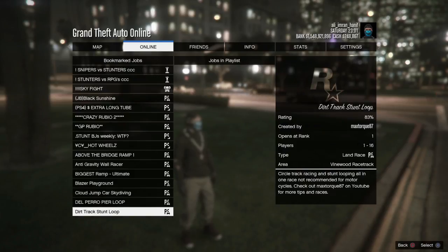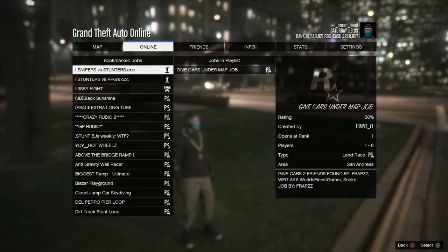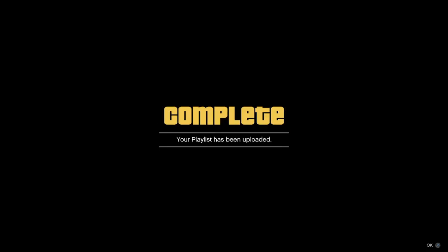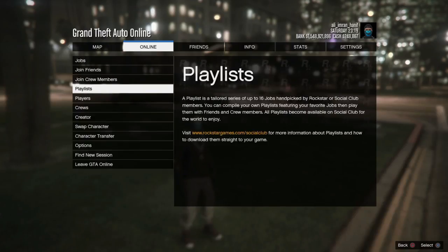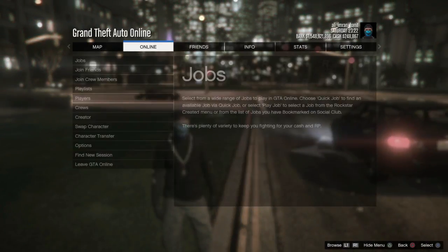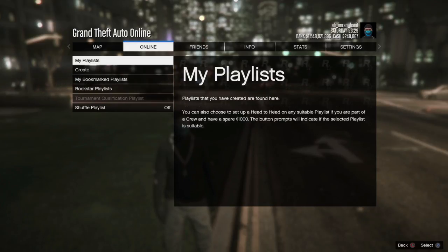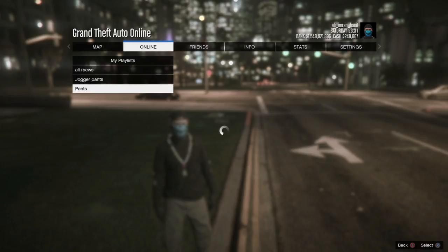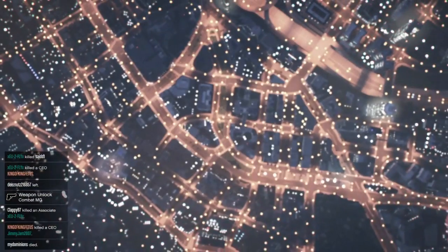So the job is called Cars Underground Map Job. Add that to your playlist. Once it's created, save the playlist and back out. Then go to Online, go to Playlists, and play that playlist. Make sure you name the playlist something easy to find, like 'jogger pants' or whatever you want.